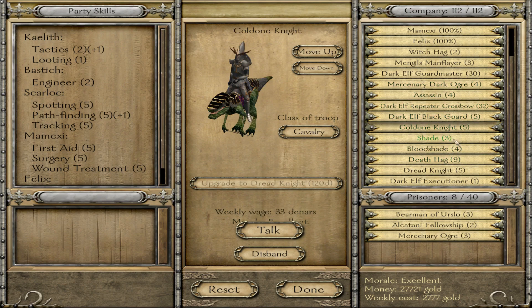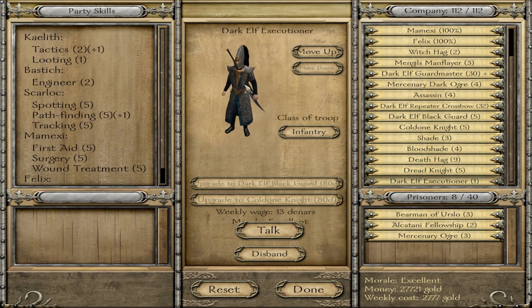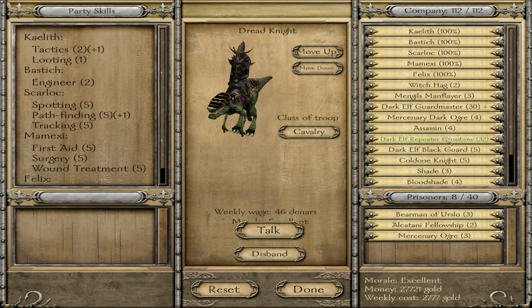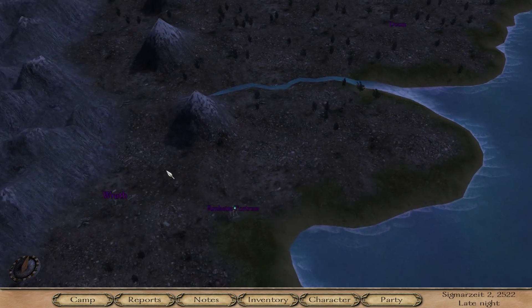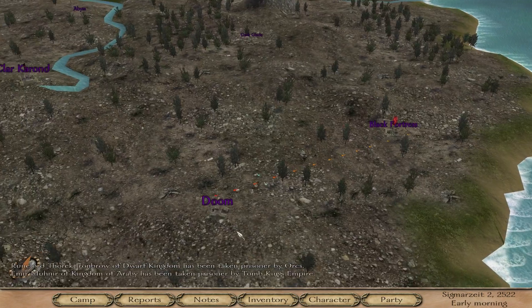That basically covers all of our army. The Dark Elf Blackguards are the highest ranking two-handers in this army. We have an executioner who can go into one of those, or a cold one knight. I'm kind of keeping it cavalry-light right now - only five dread knights instead of my normal 20 to 30 cav. I already have some prisoners as well - we've been fighting some mercenaries that have been going around the Dark Elf lands.